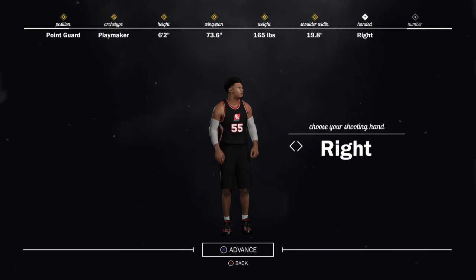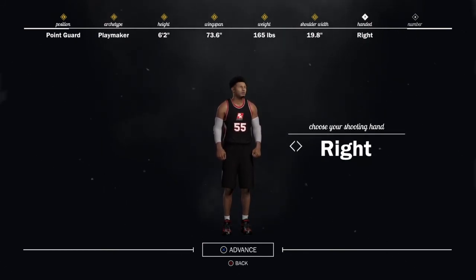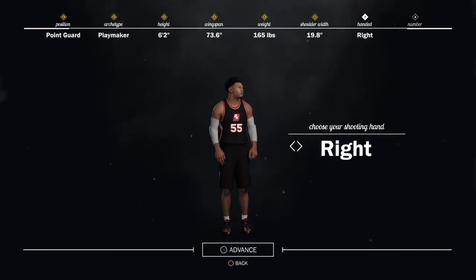That is all I have for you. These are the best two builds for a point guard — playmaking and sharpshooting. I'm telling you, you will be a god in the park, in Pro-Am, and in MyCareer. Thank you and I'm out.